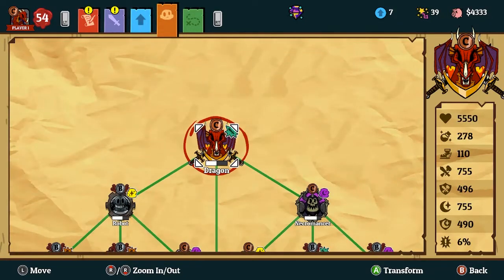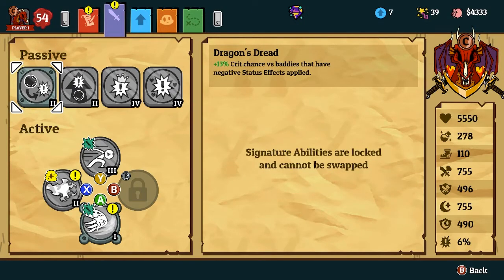I say he's really worth it because his passive is incredible — Dragon's Dread. This will be used on a lot of other forms as a staple, and he unlocks a lot of crit builds. And as we're talking about crit builds, he is also one too.